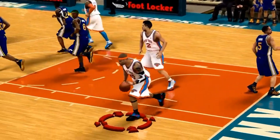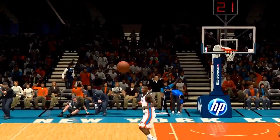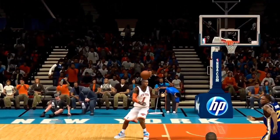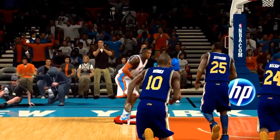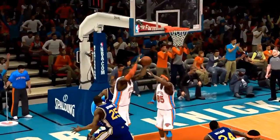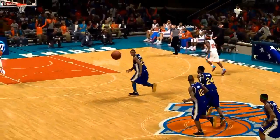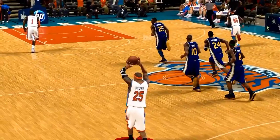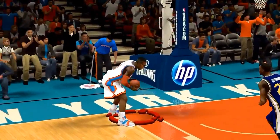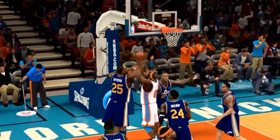In my opinion, NBA 2K12 passing was some of the worst passing in NBA 2K history. Some of these animations are absolutely horrible — they don't make any sense. It's almost like you guys didn't just drop the ball, you fumbled it in the end zone. Notice how he turns around awkwardly — actually does a turnaround in the opposite direction to receive this pass — resulting in Amar'e Stoudemire getting blocked and a horrible offensive play.